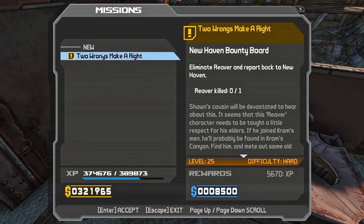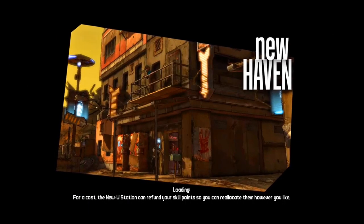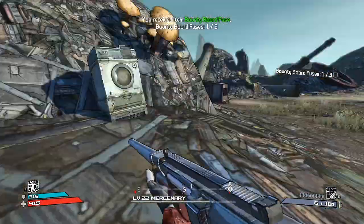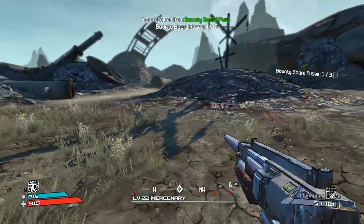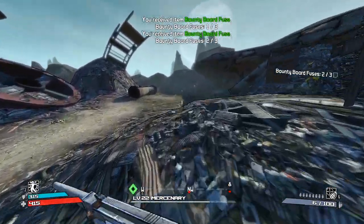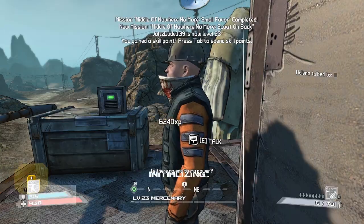If we're gonna farm Reaver we gotta do this. Reaver is level 25, oh boy — imagine if he spawns with the hybrid and I can't kill him. Here are the fuse piles — these never change. Same ones every time, and then the one behind it right there. Easy tip-quit. Level up!